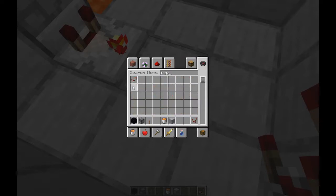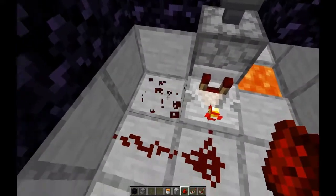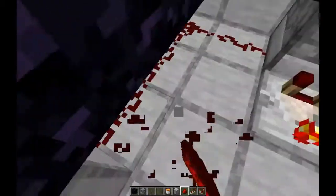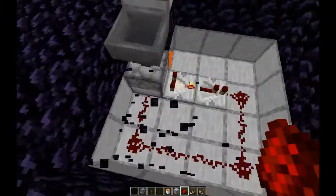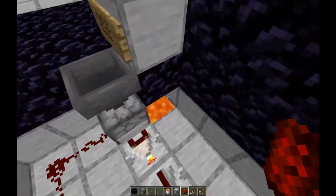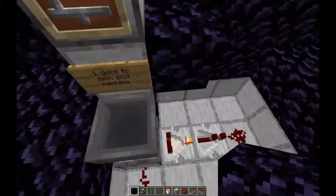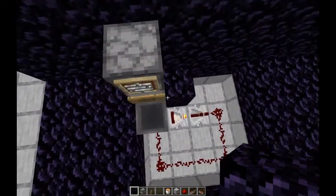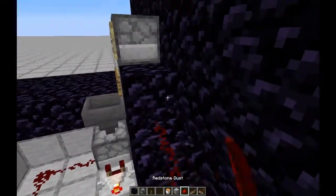Then what you do is you get a repeater and some redstone. You go like this so that when you put something in it, it'll spin, but then drop the item into lava so it can't be retrieved. Or you could just put a chest down there where someone else goes and grabs it. But then you also have to put some redstone up to power that.